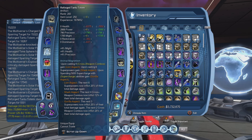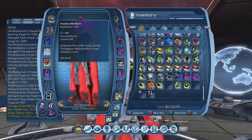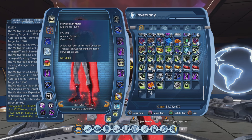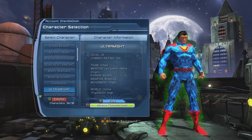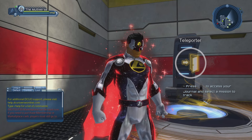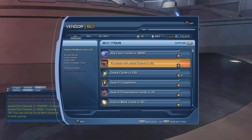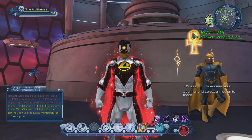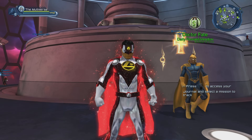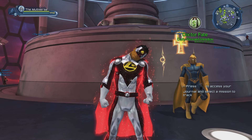Some of you are probably wondering how I was able to get the artifact to rank 200 already. I had been saving up my nth metal for some time, and was able to upgrade the artifact to rank 160 with that. Then I went through the inventory of my other characters and got all the nth metal I could from them, which brought me close to 180. Then I visited Dr. Fate in the House of Legends, used accumulated destiny tokens to purchase flawless nth metal, and bought a few seals of completion. I keep seeing people claim you have to spend $200 or $300 whenever a new artifact releases — you don't. If you plan ahead and save your nth metal and destiny tokens, you should be able to upgrade your artifacts without spending any extra money.